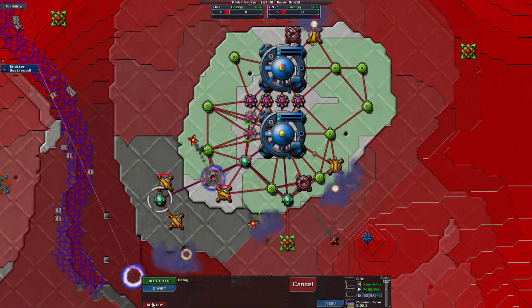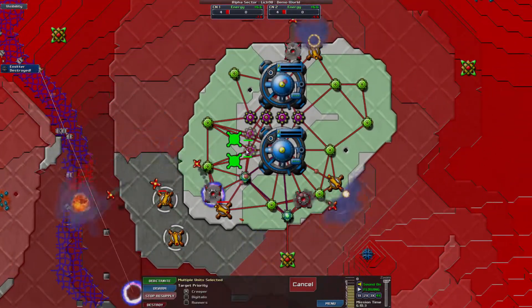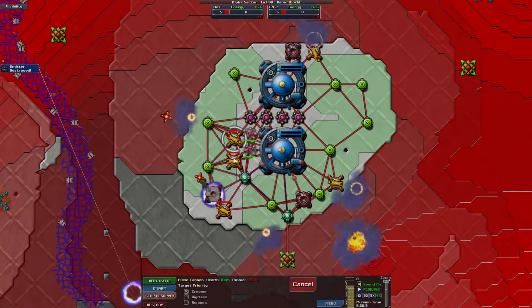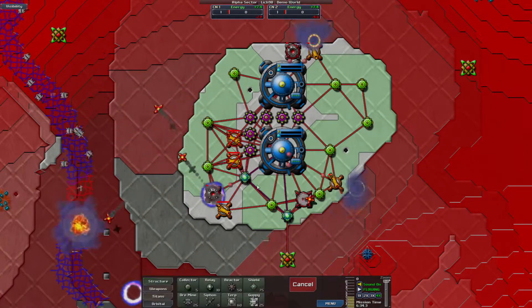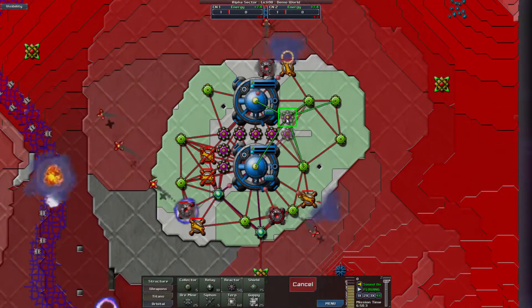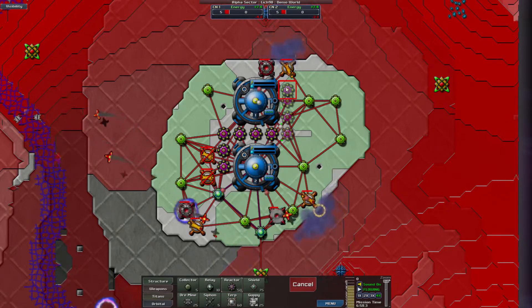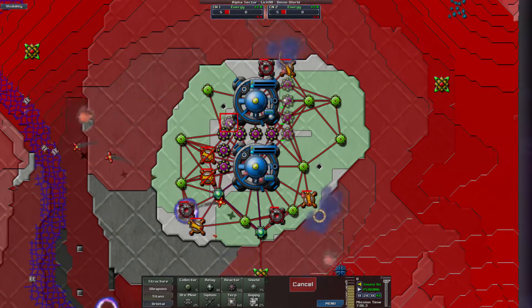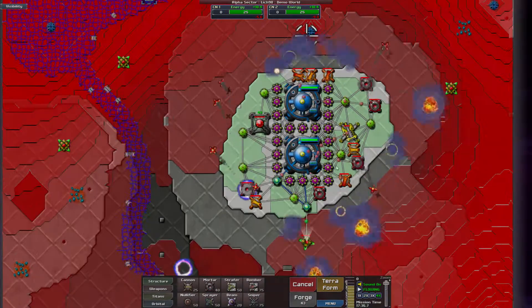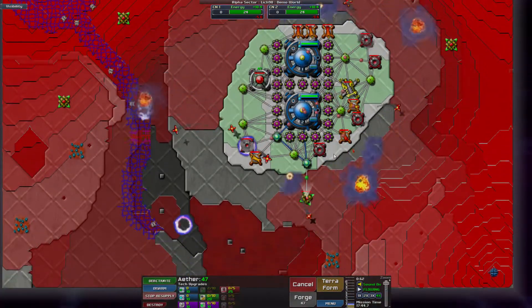Cool, one down. I'm going to evacuate the low ground. In fact, I think I'm going to just keep these two deactivated for now. We'll use them later because right now I just need to hold my ground and build up my economy if I can. Okay, I've got myself a little more established right now.